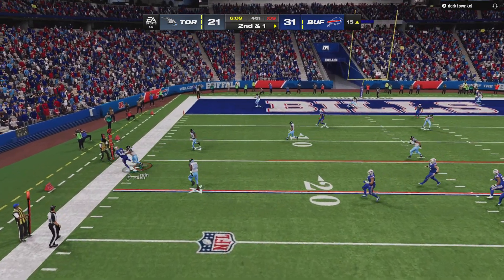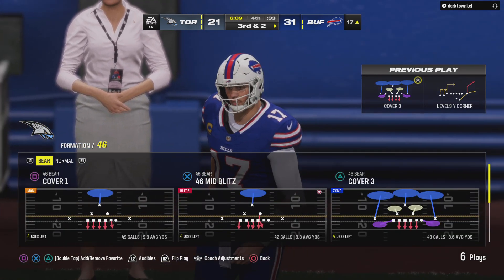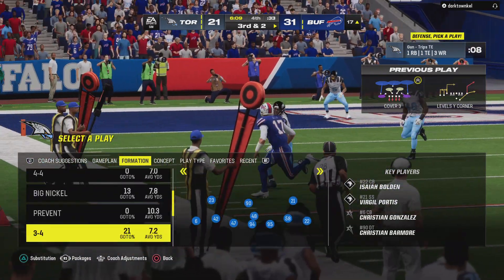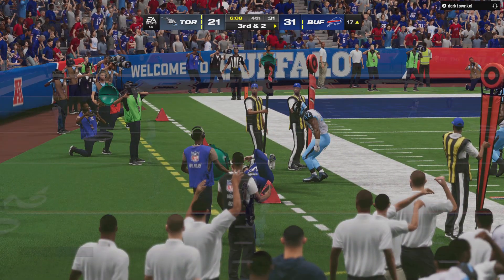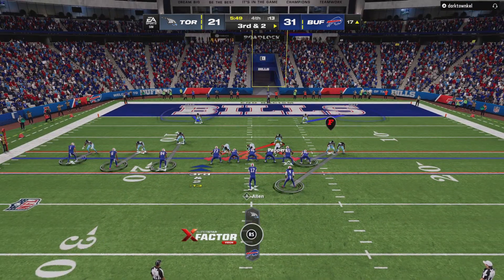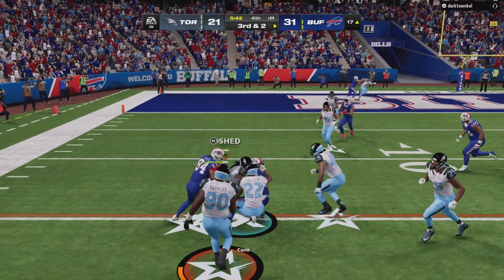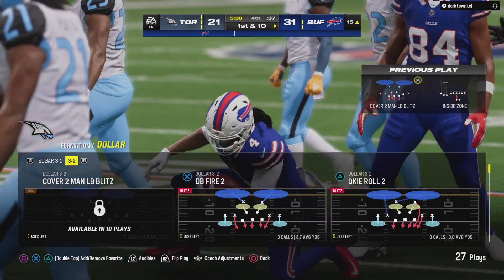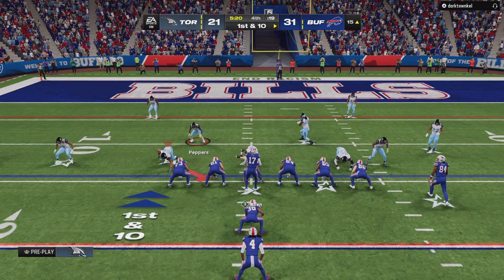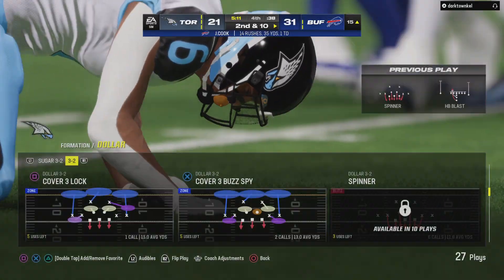Dancing to his left, he's taken down trying to do too much getting outside the pocket — it results in a sack, a loss of a yard, bringing up third down. They need two. Here's third down — they'll run it with Cook, and he picks up the first down yardage, taking it down to the 15. He hasn't had his best game running tonight, but that's a critical spot to convert on third down and he did it. That first down energizes him.